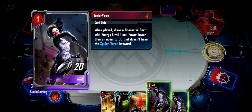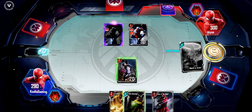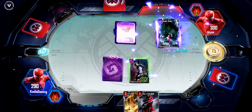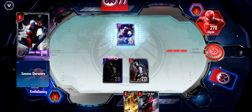We've got a Spider-Verse card — this is Silk: when played, draw a card with energy level one and power lower than or equal to 30 that doesn't have the Spider-Verse keyword. We're going to play that. You can summon one character as a normal summon per turn, and special summon other characters as much as you want. This one activates only if you control a Spider-Verse character — support summon a random energy level one Spider-Verse character from your hand and give it plus 10 power. Then the Spider-Verse card Web Shooting can only be played if you have a Spider-Verse character on your battlefield — it deals N times the amount of damage to an opposing character, where N is the number of Spider-Verse characters. In order to attack the enemy hero, the enemy side of the field has to be clear — you have to destroy all their defending cards first.